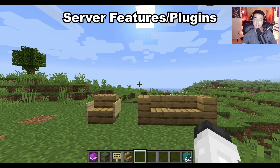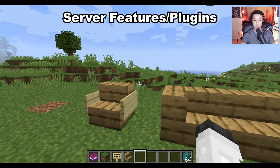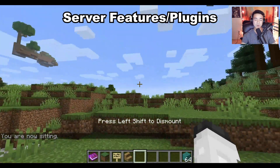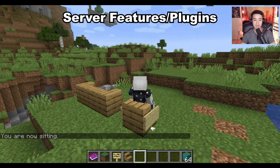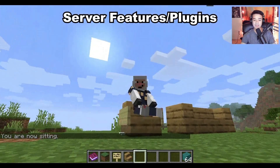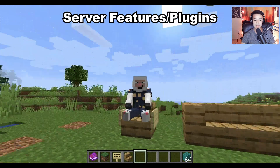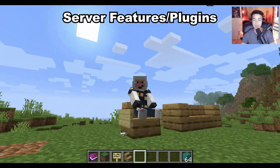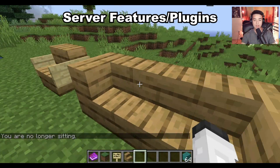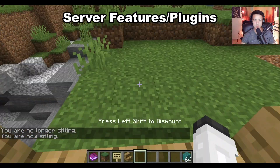Now we're going to go over some plugins that are on the server. The first one — a small thing I think is really fun — is the Stairs or Chairs plugin. Basically, you can sit down in any stair as long as it has signs on the side, making a little chair, or it is surrounded by two corner stairs.